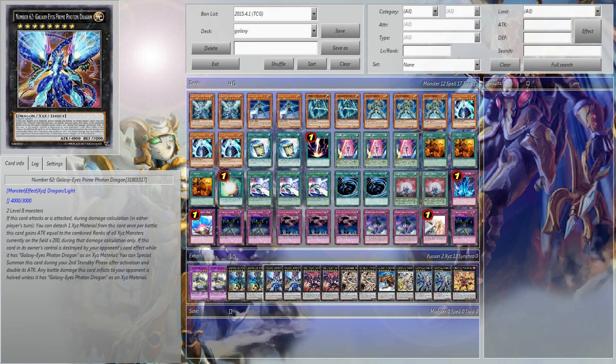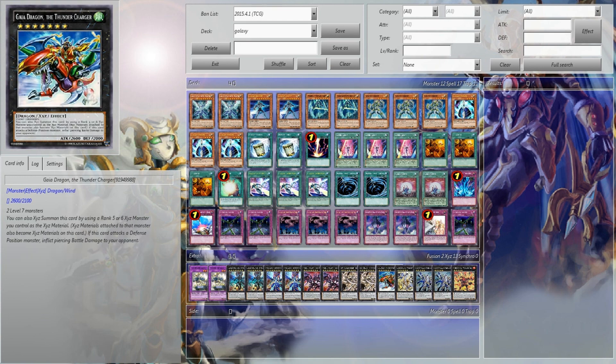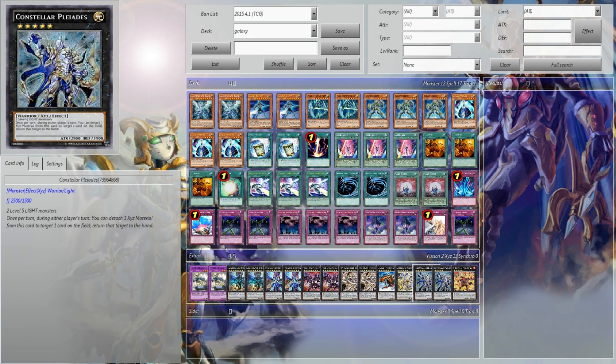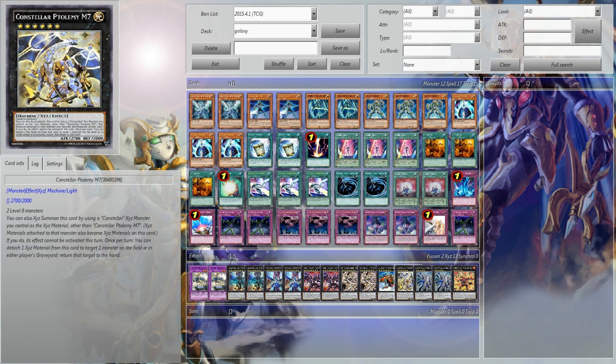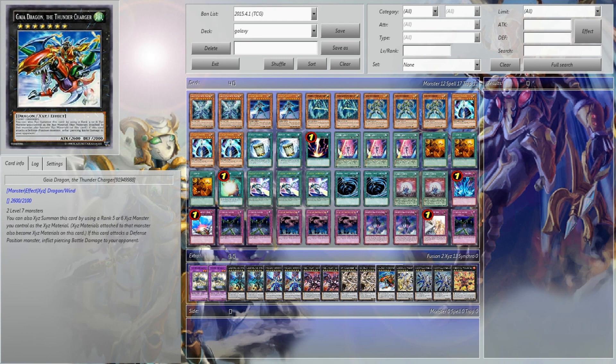The Galaxy Eyes Photon Dragon — that 4,000 ATK status — two of them. Two Number 107s, two Felgrands, one Gaia, one M7. You're probably wondering how the hell do you make a Rank 6? Well, M7 is also brought out by overlaying on Palladium. So once Palladium has done his job and doesn't have any more material, you just overlay it on him. One Volcasaurus, two Palladium, one M7, one Gaia.